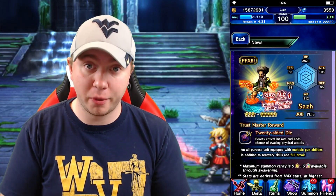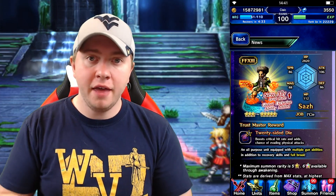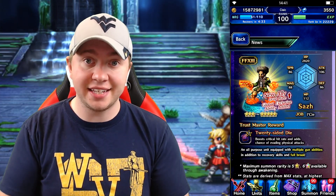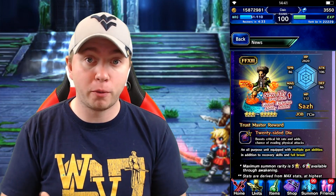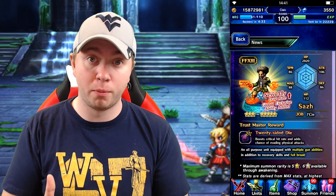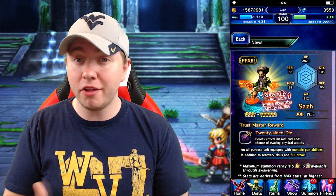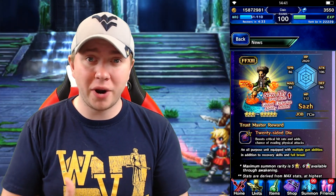Saz is the first character we're going to go over on this Final Fantasy XIII banner. And I gotta say, he's kind of super disappointing. The only redeeming quality I see in Saz is that he has full break. So if you don't have a full break unit and you're still really needing one, you can pick up Saz because he does have full break. But he's a physical damage dealer, and other than full break, nothing.